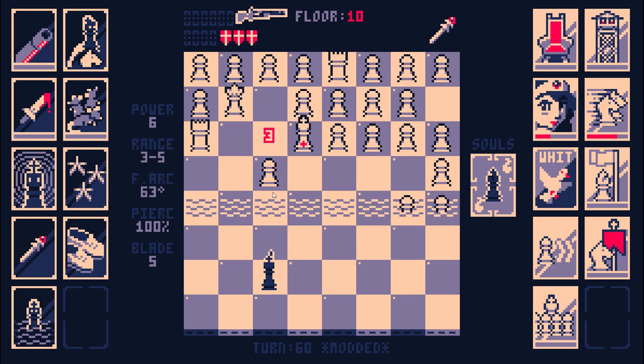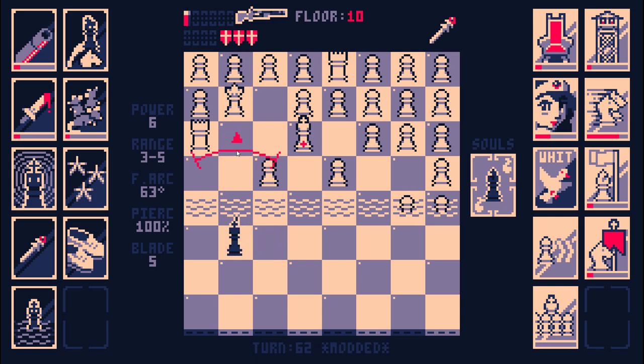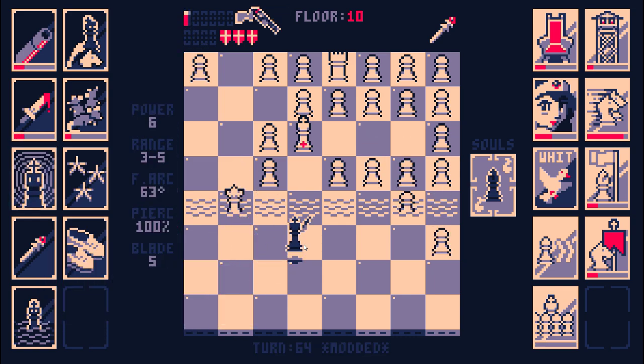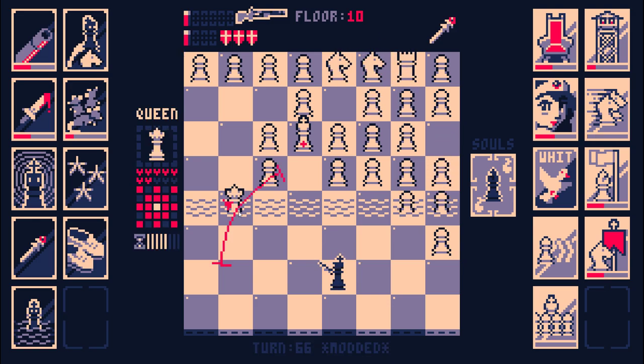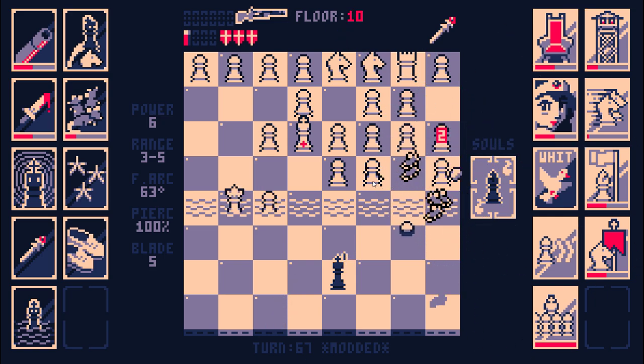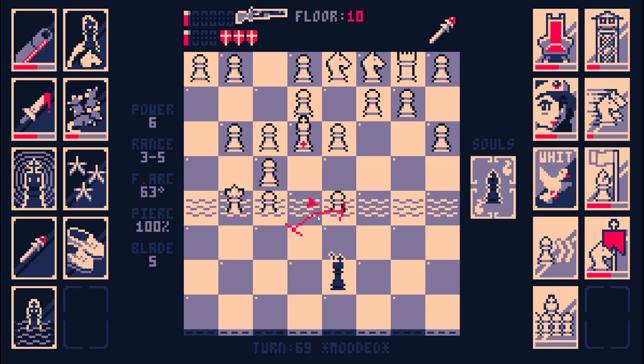Some of my rats went off, then the Reinforcements cards, then the rest of the rats. The rats summoned by my shot went off, but the rats summoned by the other rats killing stuff did not go off. Queens are super slow. Now I get three rats per kill — which is almost enough to clear out all of the pawns in one go.